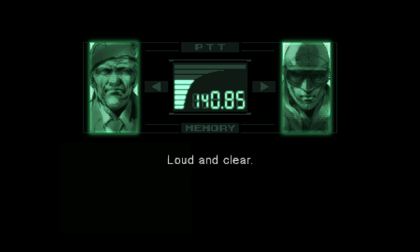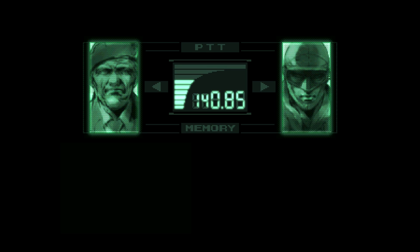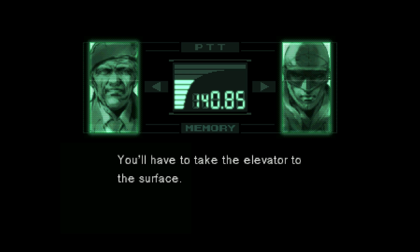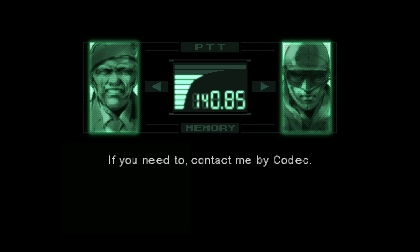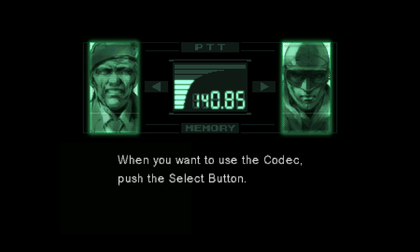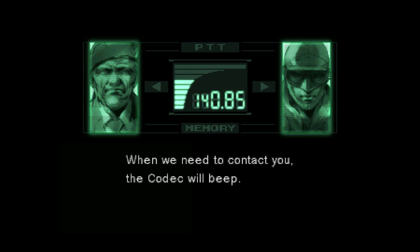Loud and clear. What's the situation, Snake? Looks like the elevator in the back is the only way up, just as I expected. I have to take the elevator to the surface, but make sure nobody sees you. If you need to contact me by codec, the frequency is 140.85. When you want to use the codec, push the Select button. When we need to contact you, the codec will beep.